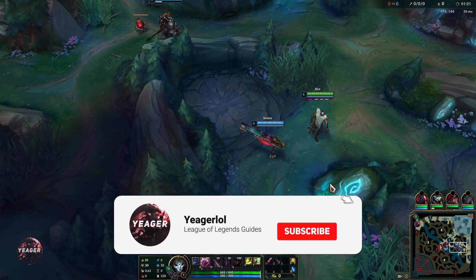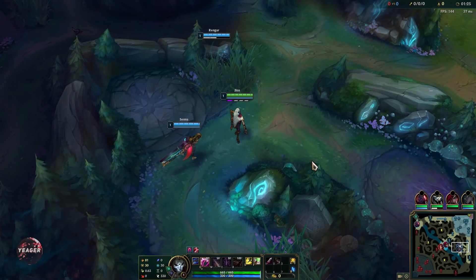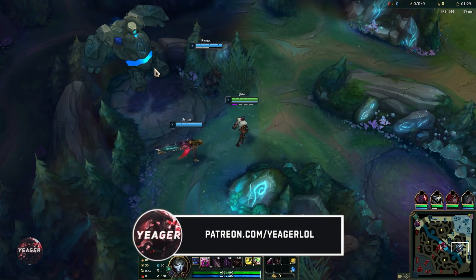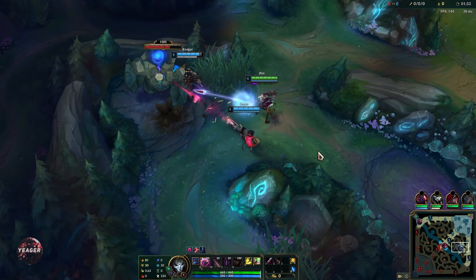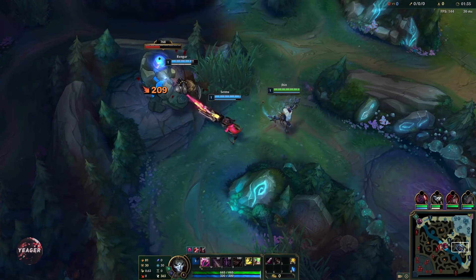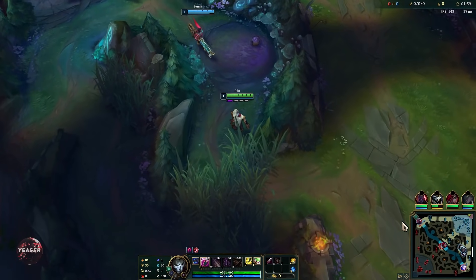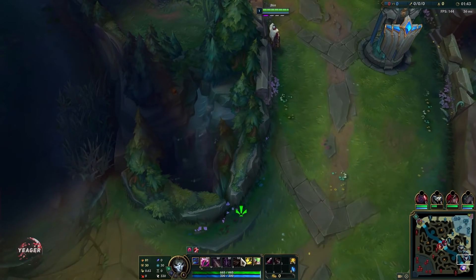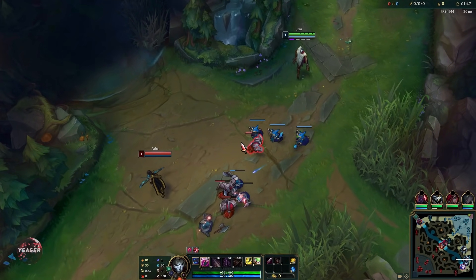Hey guys, welcome back. Today I'll show you how to play Jhin. He is a unique ADC in that he's able to auto-attack 4 times and then he has to reload before he can auto-attack again. He has fixed auto-attacks, and when you build crit and attack speed it will give him bonus AD. You are not able to increase his attack speed through items — the only way it can be increased is when he levels up.